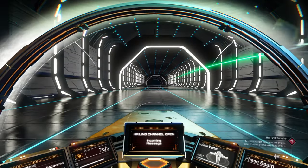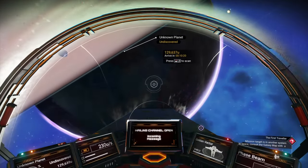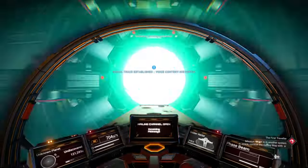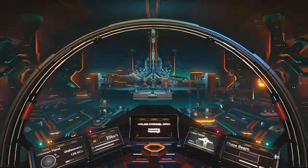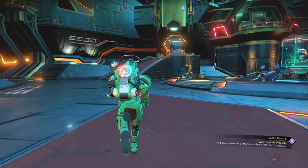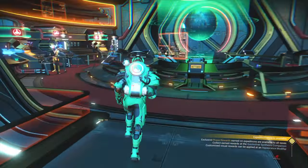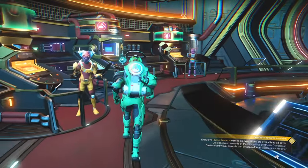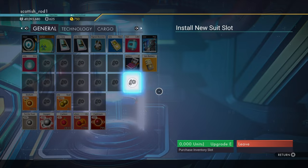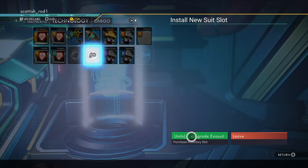Before we go to the most cost-effective way to upgrade your personal storage space, let's go to the anomaly. As soon as you land in the anomaly, head to the back and to the kiosk in the far left. Pick up the exosuit upgrade — like the space station, you get one upgrade per system, and the price is starting to increase.